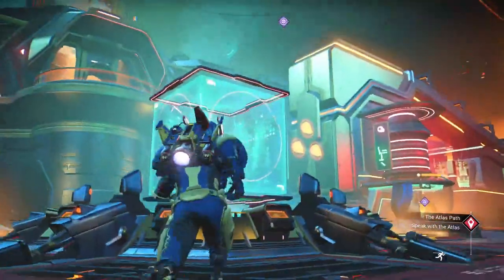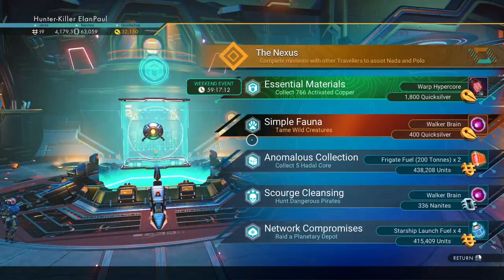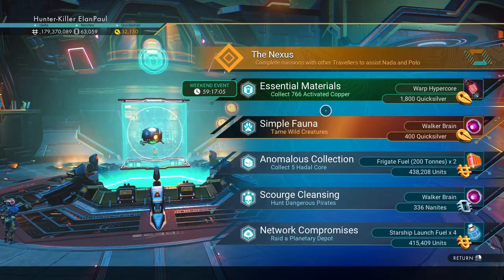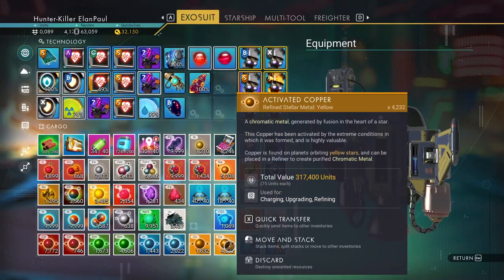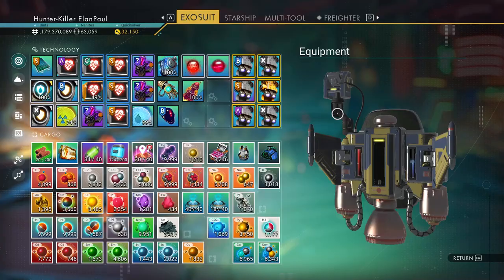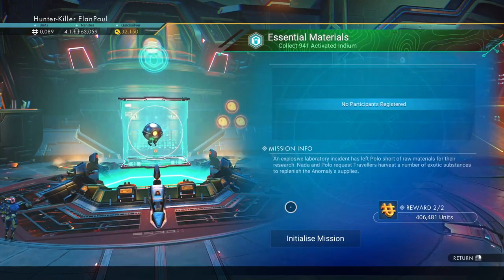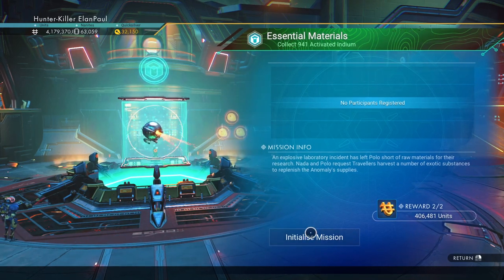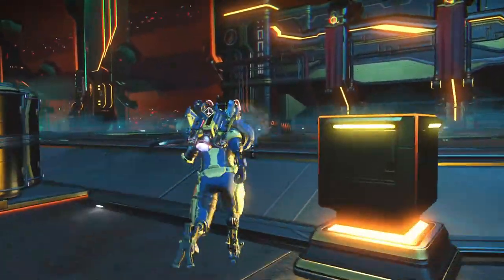Let's get over here and see what our Nexus mission is. As you can see, we've got the icon at the top indicating that it is the new mission. Essential materials — we have to acquire 766 activated copper. So let's go ahead and grab it. As a reward, we get 400,000 units, a couple of Warp Hypercore cores, and obviously our Quicksilver. Let's go ahead and get a move on. We'll check out the Quicksilver store here in a little bit.